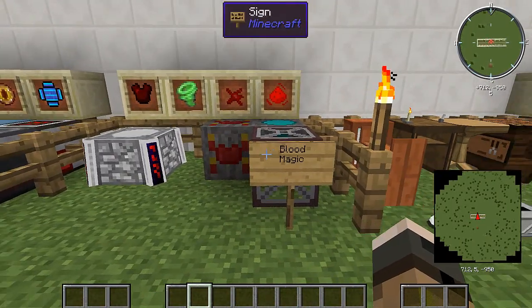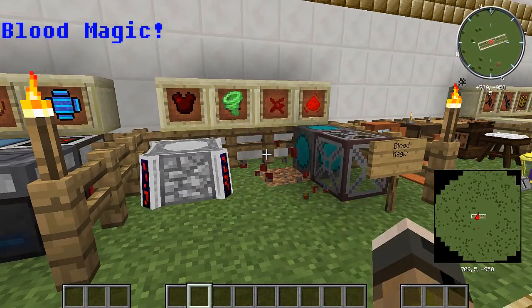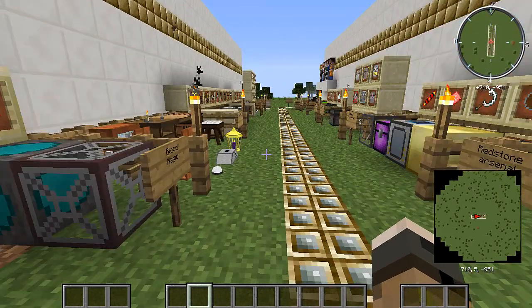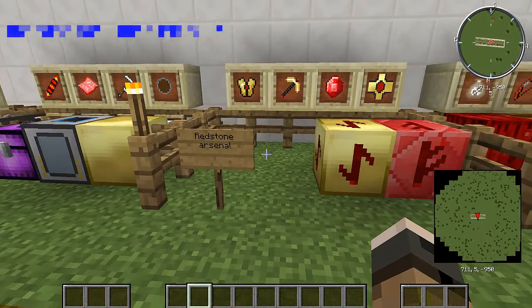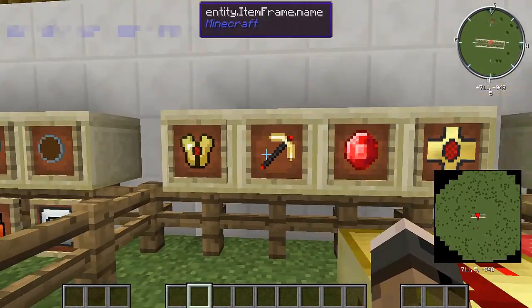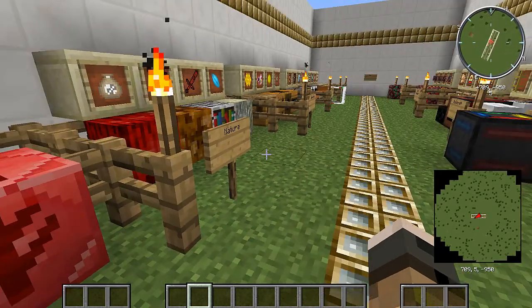Next, Blood Magic — kind of a weird one. I haven't checked this one at all because I'm not interested in anything like that. Next, Redstone Arsenal. Like the name says, probably a lot of redstone, a lot of advanced armors, picks, machinery, stuff like that.